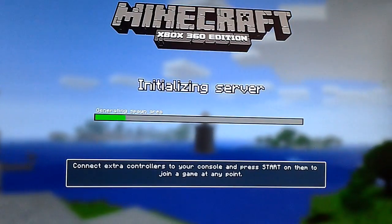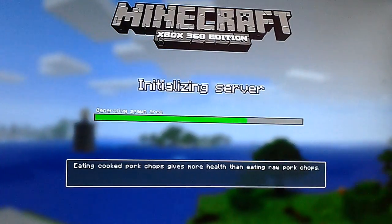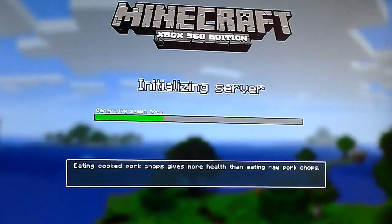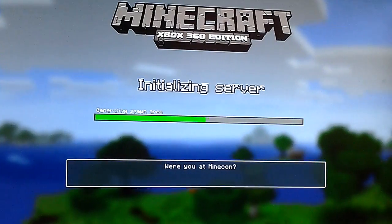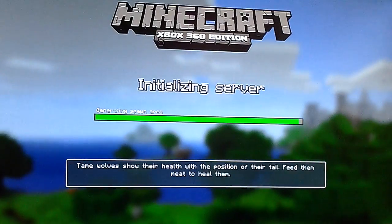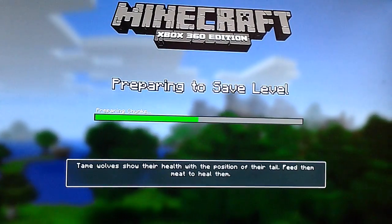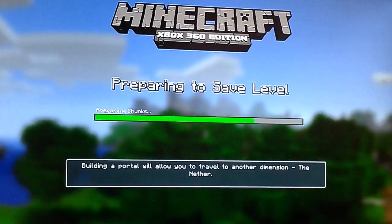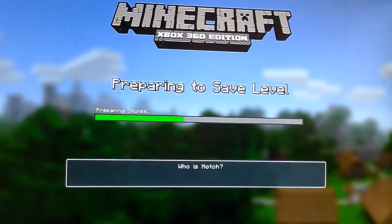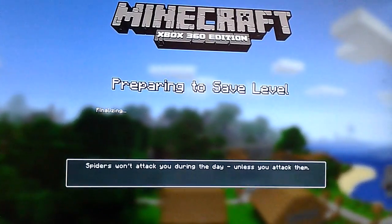I'm just going to create a new world and yeah, this is actually pretty good. Unfortunately you can't play with your friends because you'll obviously be off Xbox Live, but apart from that I think it is really cool. It's not even that hard to be honest, you just have to delete a title update. After I've shown you that it's only got hearts and stuff, I'm going to show you how to get it back, and that is pretty easy as well.